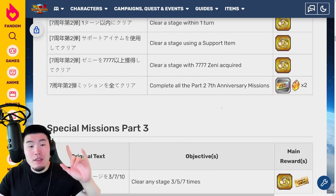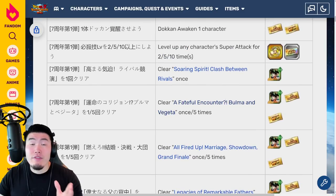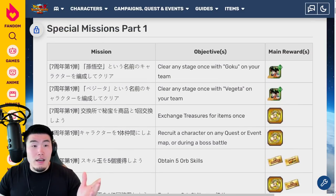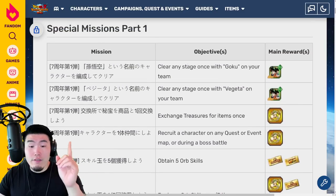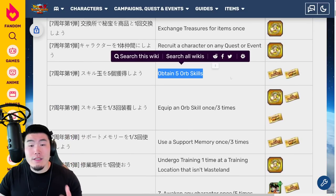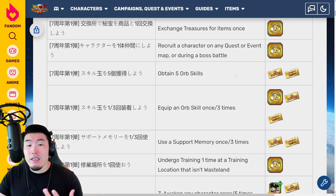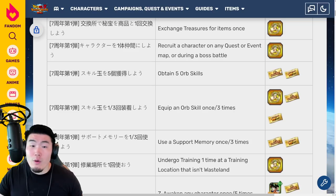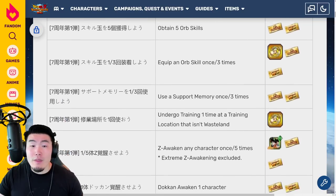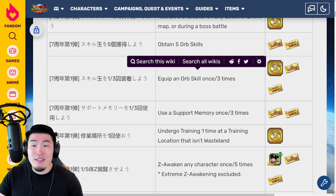Let's go back to the top now and start with the Part 1 missions, which are currently available and give 15 total tickets. The first mission is to obtain 5 skill orbs — you can do this by doing any of the orb stages out there, like the new Goku and Vegeta one or the Wii stage. You do that and you get your first ticket. Then we have a mission for equipping skill orbs: equip 3 skill orbs and you get another ticket.